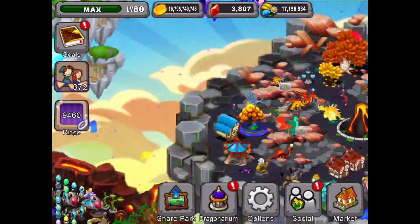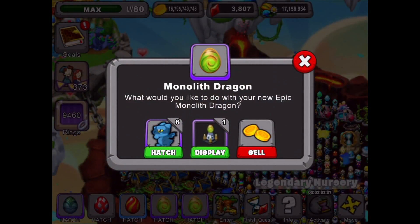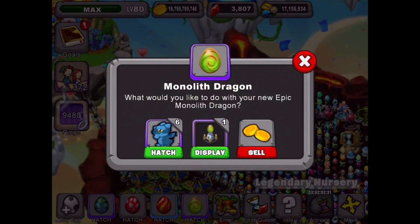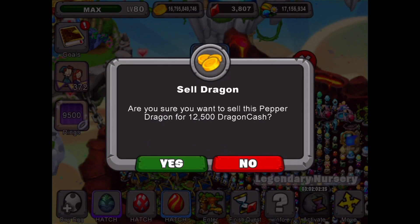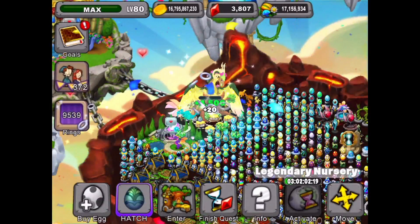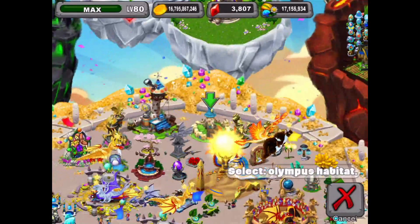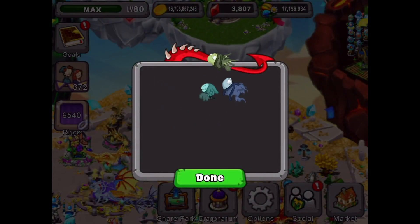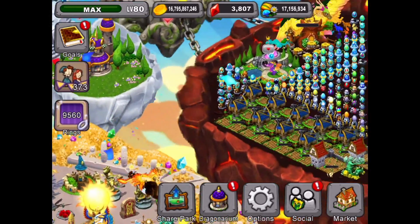Now let's go back to our nursery and see what's happening there. We got our Monolith Dragon ready, but we have six and then one pedestal, so we're going to sell that one and sell this one. We're good there with the Pepper and we're good here with the Lava Dragon. We have another Fates Dragon all ready to hatch, and we're going to hatch this one into the Hibernation Cave because we don't have room for it anywhere else at the moment. That's cool — second Fates Dragon.